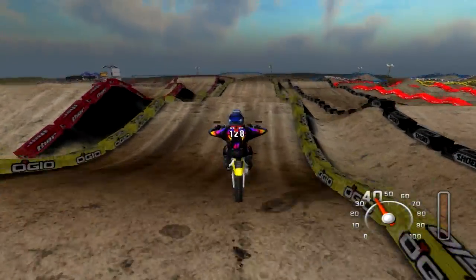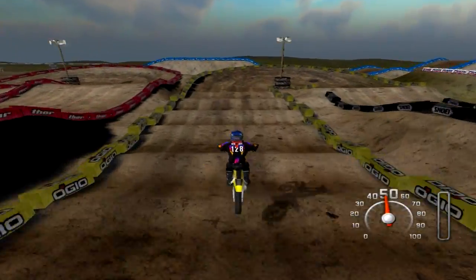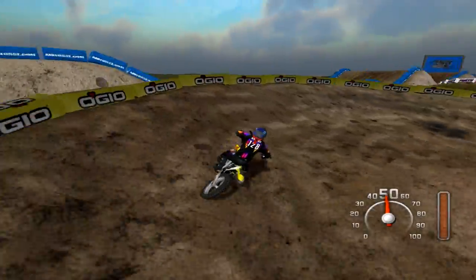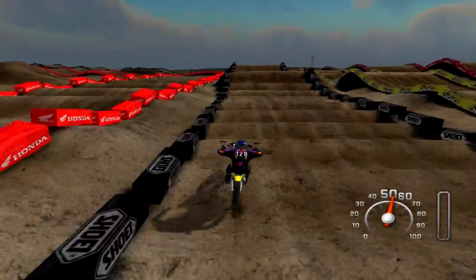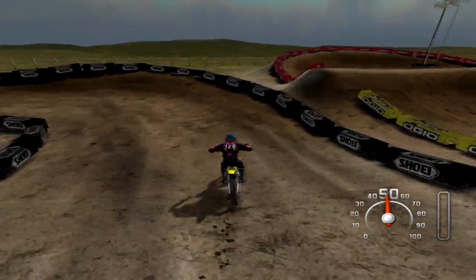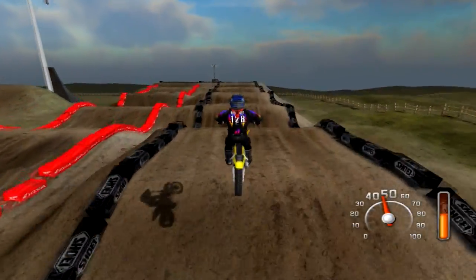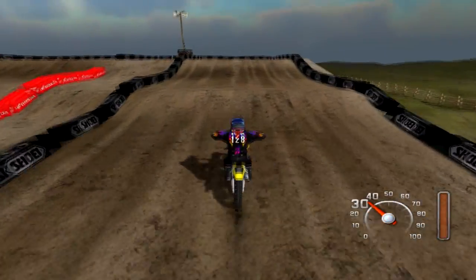Triple, double, step on, and step off into the whoops. Around this berm — tap the clutch a bit maybe. Step on, step off. Roll that, try and get a full preload to triple out — that's the fast line. Oh, that's not the fast line right there — that is not what you want to do. You want to just not preload right there.